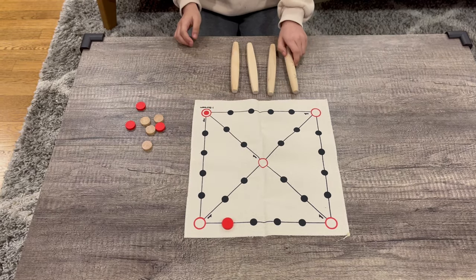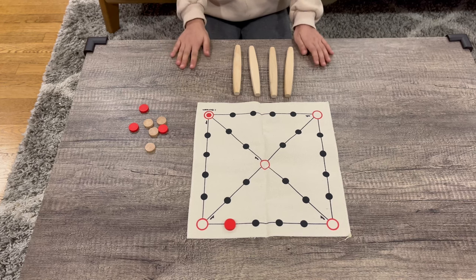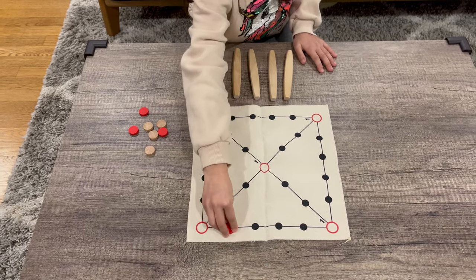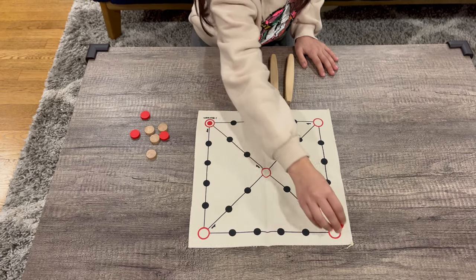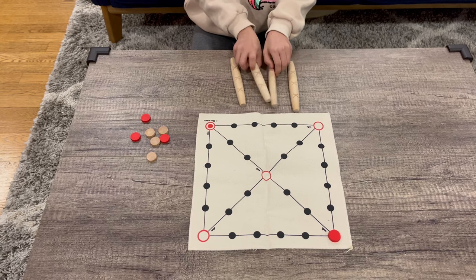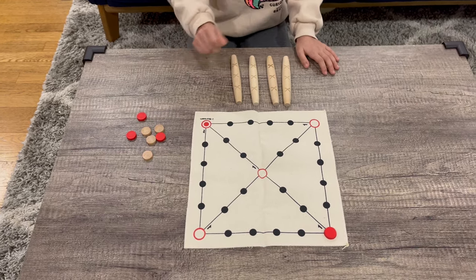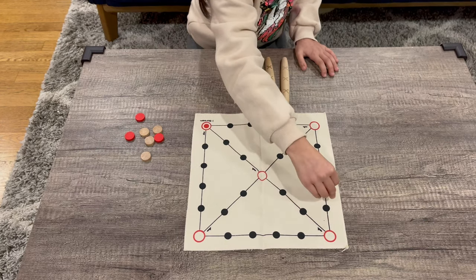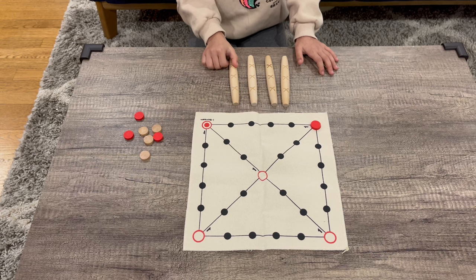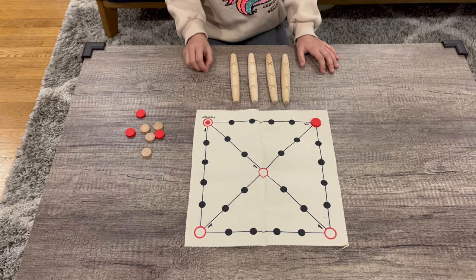When you get all four flat sides up, that is called Yut and you move four spaces. And when all round sides are faced up, that is called Mo and you get five spaces. When you get Yut or Mo, you get to throw the sticks again.